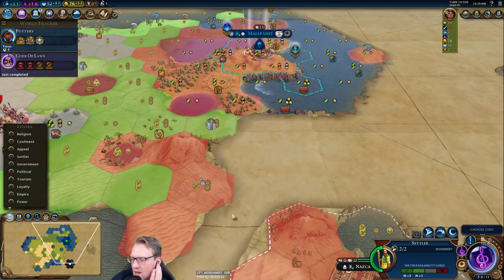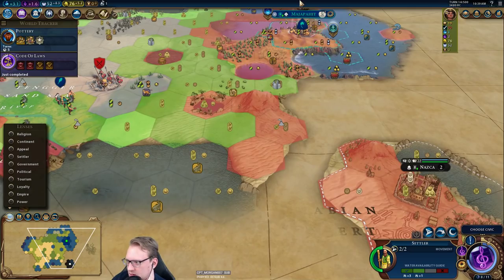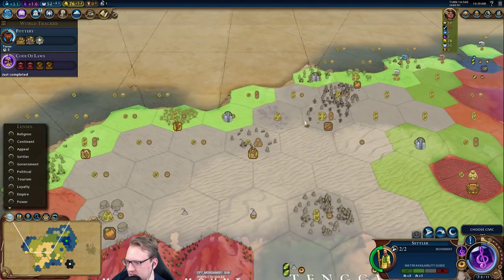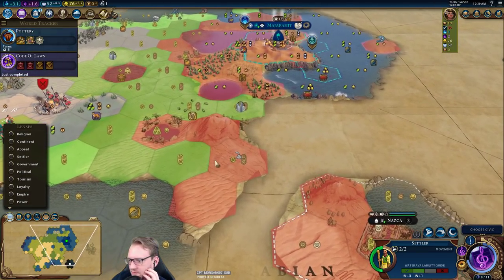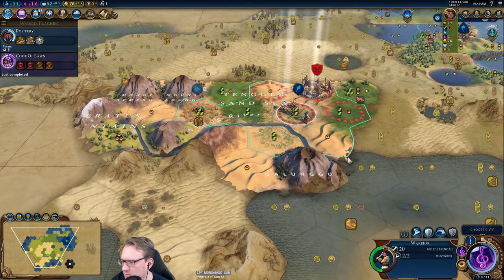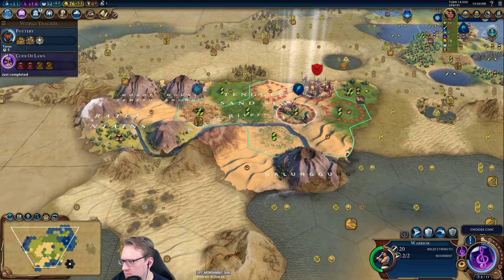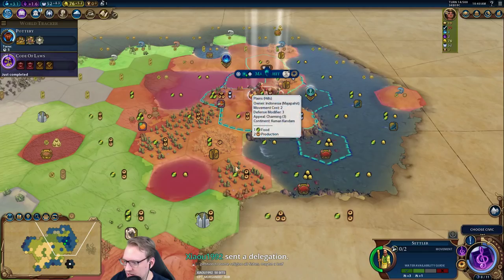I really like forward settling Nazca — we could just settler-splore here. There's probably not another barb camp this close to it, so fairly safe. Otherwise what are we settling? Nothing really worth rushing to over here. That spice tile is nice, and there might be a very nice city here actually. Flood plains underneath the volcano. Should we come over here for Petra? We'll look at that in a minute. I think I like this forward settle — it looks like we're going to have good tiles.